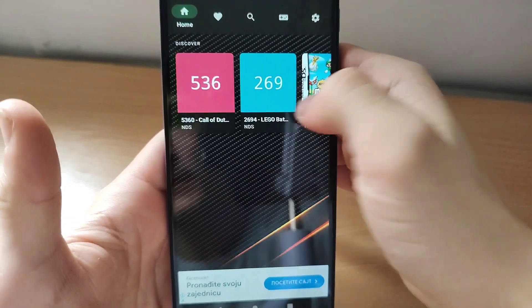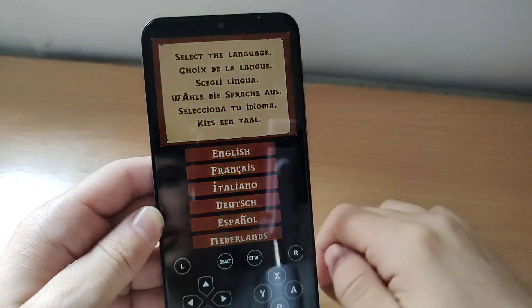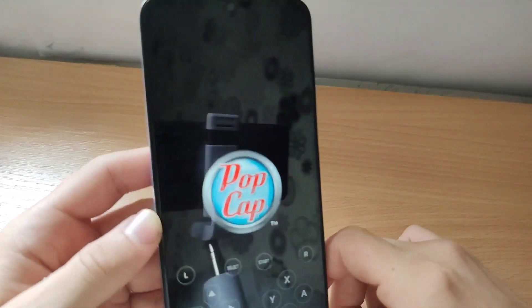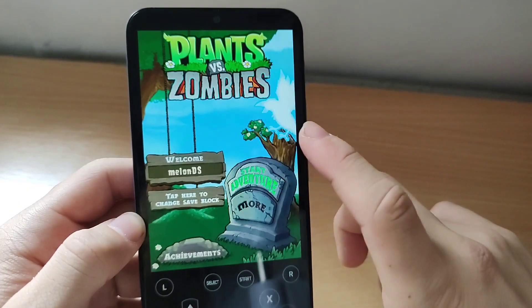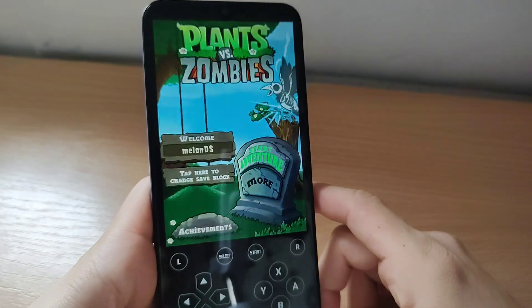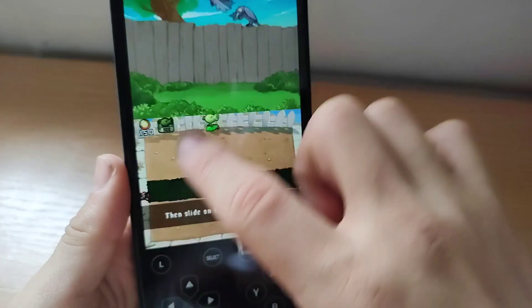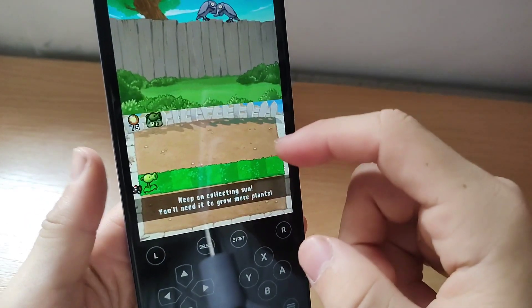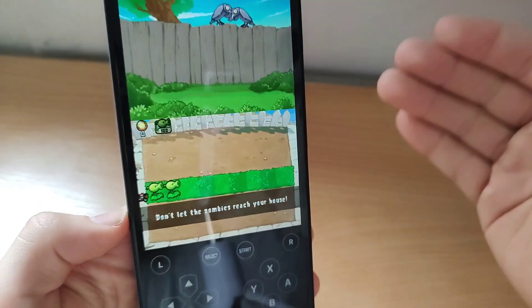The first game we will play is Plants vs Zombies, the most basic game. For Plants vs Zombies, you use the touch screen. As you can see you just press the plant and there it is. The game is around 30 MB on the NDS, while on the Google Play Store it's about 200 MB — a big difference for a game that hasn't changed for over 20 years.